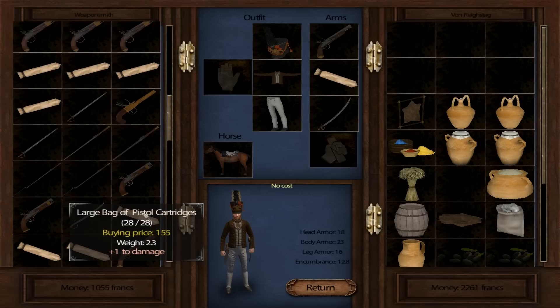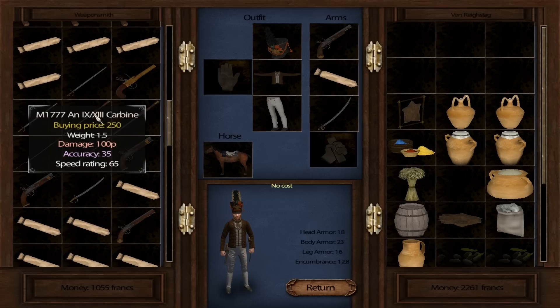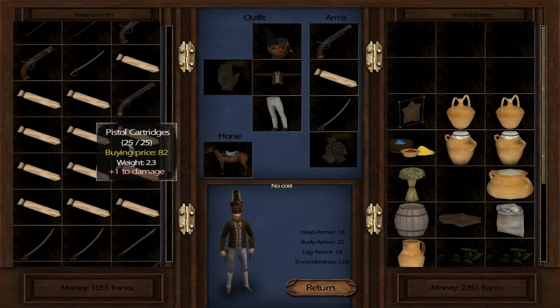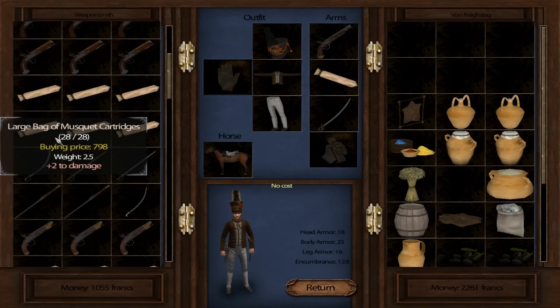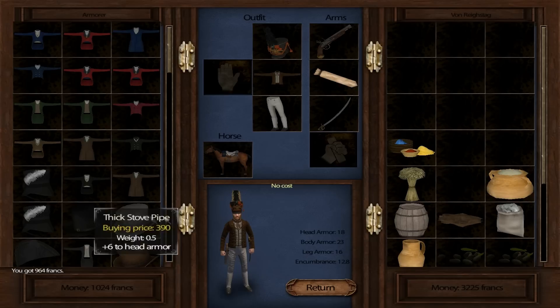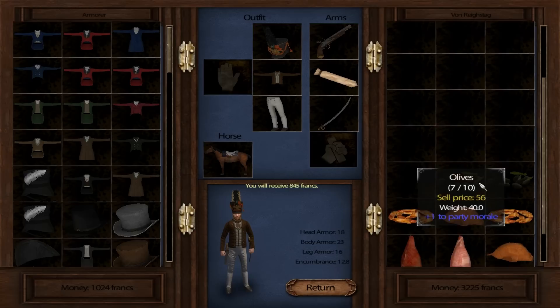There's a carbine here — does 100 damage. A French officer's MPA might be interesting to look at later. For now, just selling some stuff. I do believe these are just civilian clothes and you really want to buy armor at the fort.